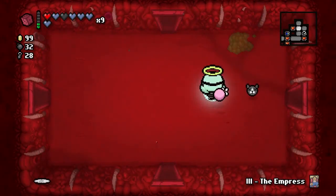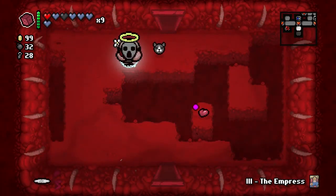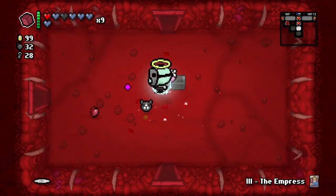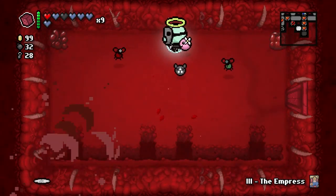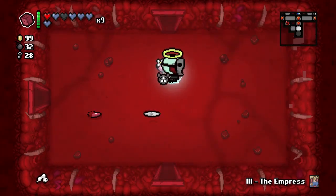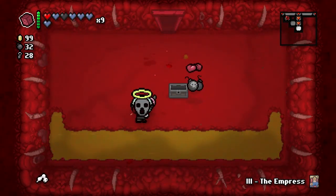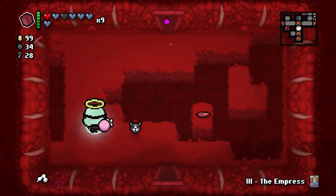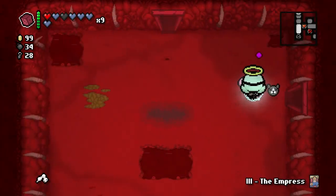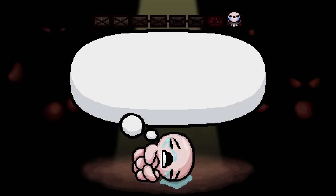Pulse Worm — not worth my time. Actually, it probably is. Look at this — that's what Pulse Worm is doing. Another reason why I wouldn't want to take Brimstone is the fact that Brimstone will make my tears look less hilarious. Right now they look like throbbing pencil dicks flying through the air. It's excellent. Oh no guys — we missed 4:20 by nine minutes. So nine minutes ago you needed to light up a blunt.